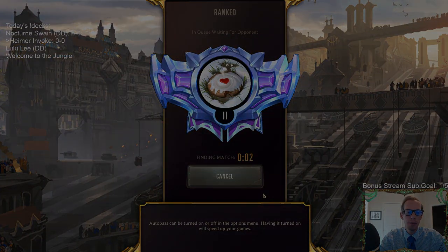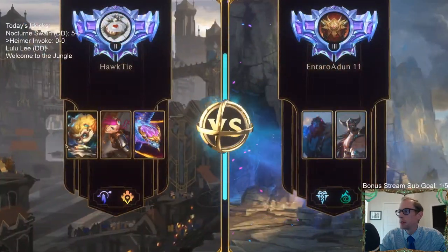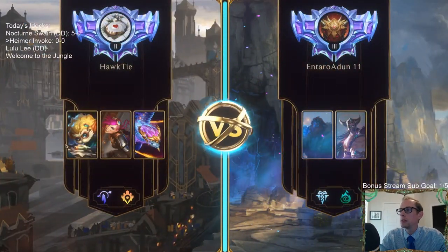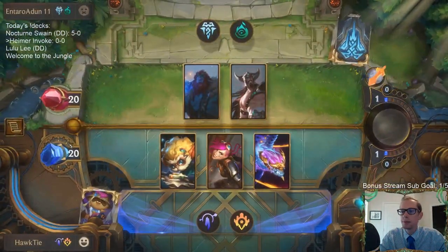We'll have Flash of Brilliance, we'll have Hush, and we'll be invoking with Solari Priestess, Star Shaping, and Aurelion Soul. Let's go have fun and see how we do — we'll play five games. First match: Trundle. Spooky Trundle.